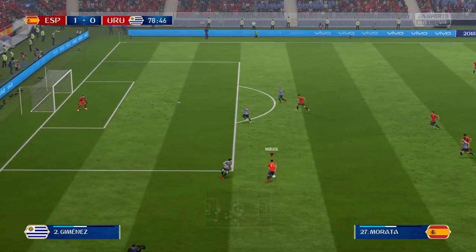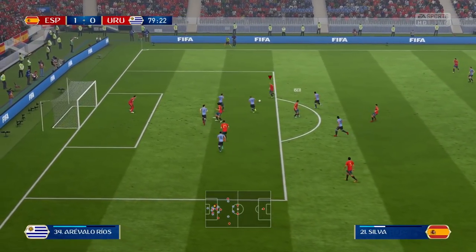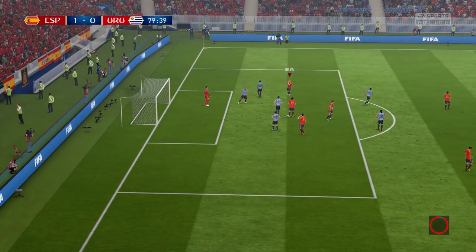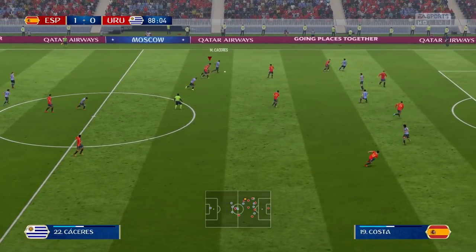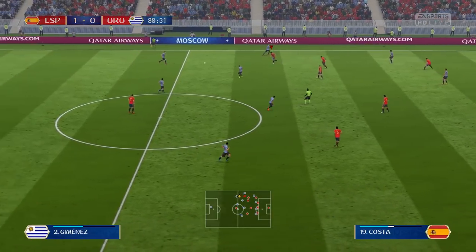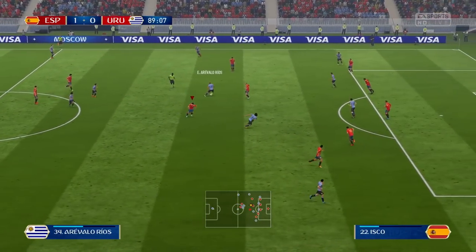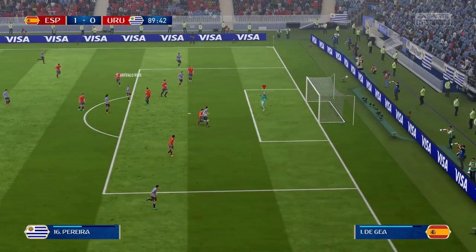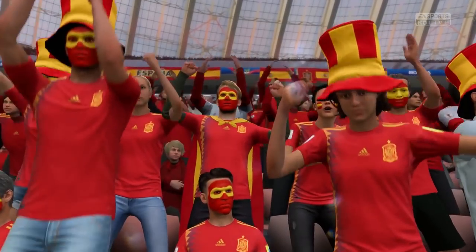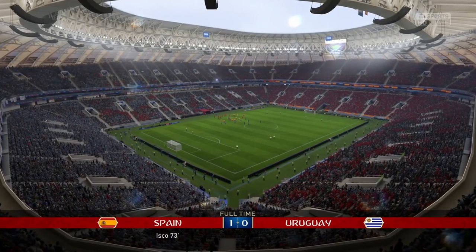A second goal here would take a lot of weight off our shoulders. Morata cuts past to Isco looking for a brace, plays it out wide to Silva, but he just can't slot it home — blown over the crossbar. That gives Uruguay one last opportunity. Can they get into extra time? It's blown over the crossbar too, and ultimately that sees Uruguay's dismissal from the World Cup. We get through to the quarterfinals, where we have a massive clash ahead of us — we are taking on Argentina.